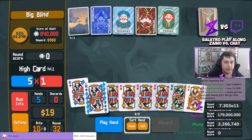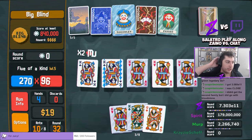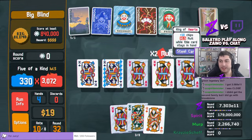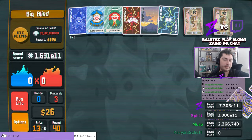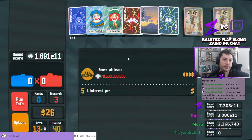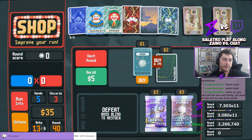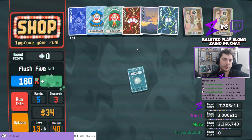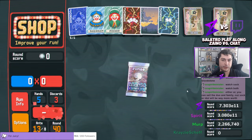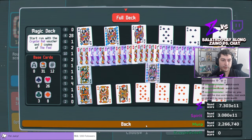The next secret mechanic is the secret hands. There are three secret hands that are not shown until you have played them at least once in that run. Those hands are: Five of a Kind, which is five of any one rank; Flush House, which is a full house all of the same suit; and Flush Five, which is five of the same card in both rank and suit. These secret hands also have an associated planet card that will not spawn in shops, packs, or otherwise until that hand has been played at least once in the run.